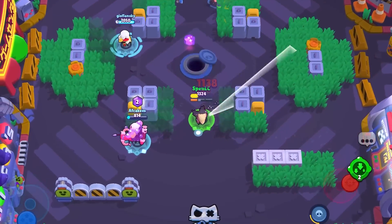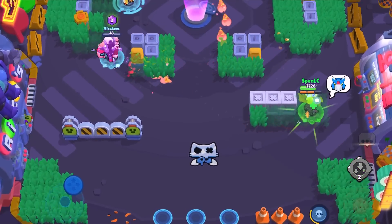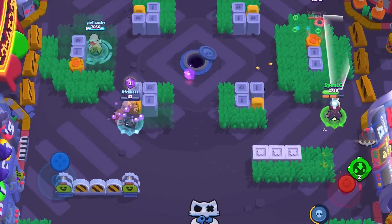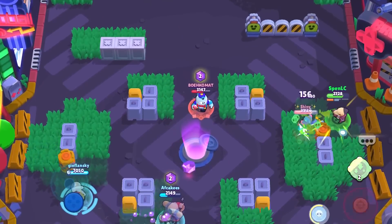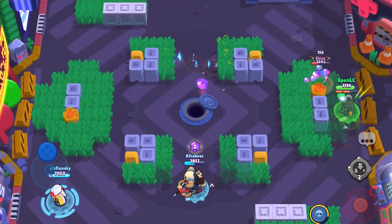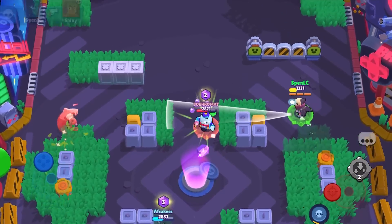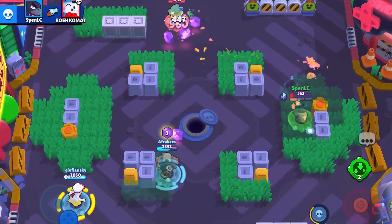As the eighth best brawler I went with Crow, and the best counters start with Spike. Spike is a brawler I've always recommended going against a Crow. He's got his gadget just to tank Crow's main attack, and since Crow is a really speedy brawler, the curveball is really going to help you hit more shots against him. It's a really good matchup down the lane.